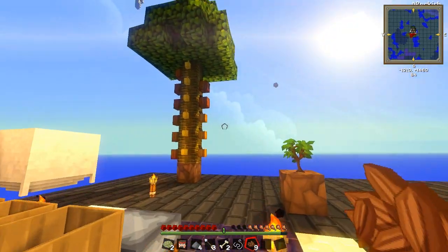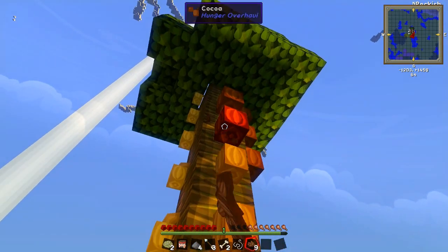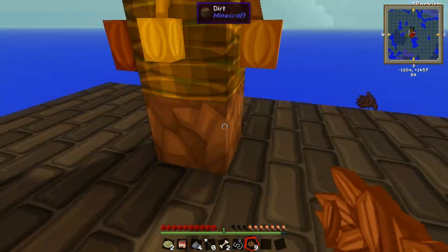Hello everyone and welcome back to Game on Caffeine. My name is Isaac and we're back playing some Agrarian Skies. Look at this — these cocoa beans are growing like flipping wildfire. It might be because we're in a jungle biome. That might be what's causing these to grow pretty darn fast.